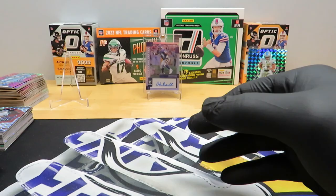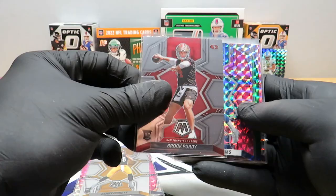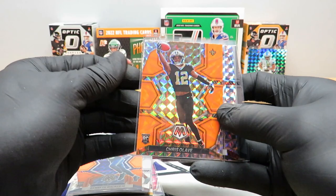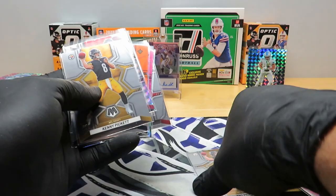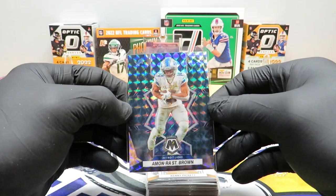Let me run through real quick the nice ones I got: Jalen Naylor pink, Christian Watson pink — that's a big one — Kenny Pickett base, Brock Purdy base, Jameson Williams pink and green, Sam Howell pink standard, Matt Corral Mosaic, Sam Howell NFL debut base, Kenneth Walker NFL debut orange reactive, Chris Olave standard orange reactive, Drake London NFL debut orange reactive, Bailey Zappi, and a Kenny Pickett. I think I pulled two Kenny Pickett NFL debuts — one of them's gotta be good enough to grade. And almost forgot the big one — Amon Ra St. Brown Genesis. Big, big pull of the day.